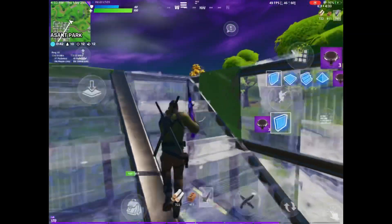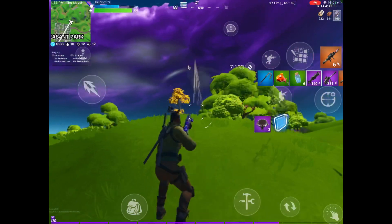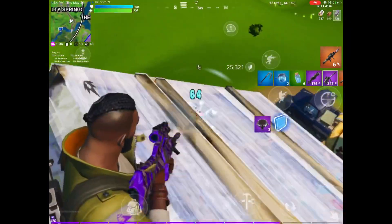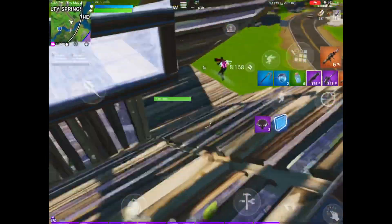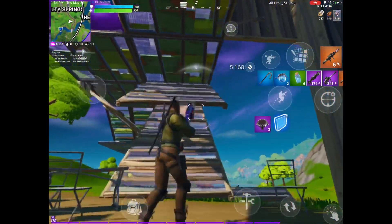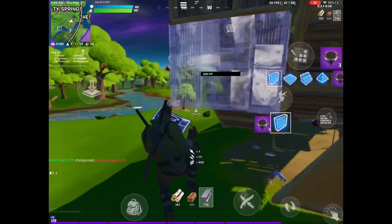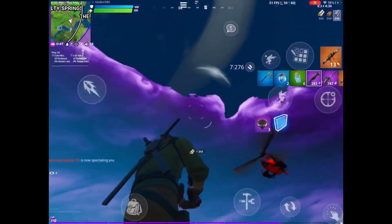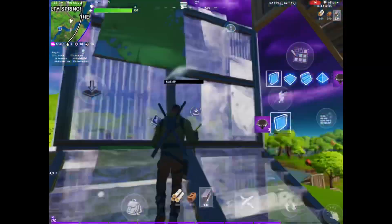The key to getting high kills is really knowing how to get better movement — knowing spots where you can get around the map quicker than just running. Right now I'd say mostly the Grappler and helicopter. A boat spot I end up using a ton whenever I drop at Salty is right under the bridge by Salty. Once you get that boat, you'll be able to go to Pleasant and follow basically the same rotation.